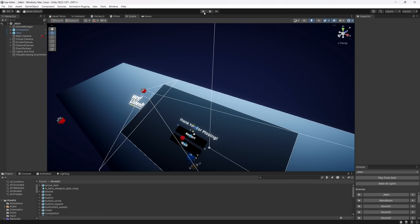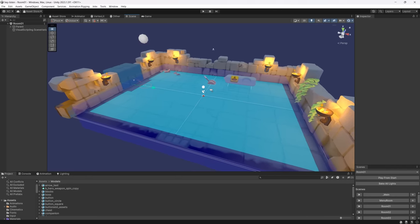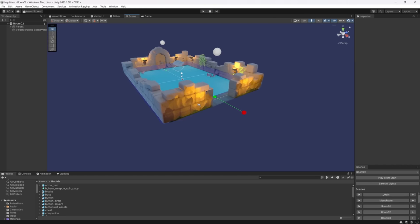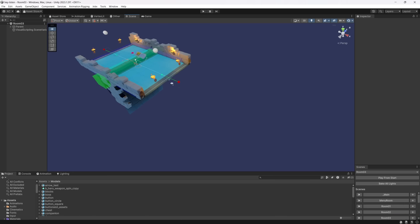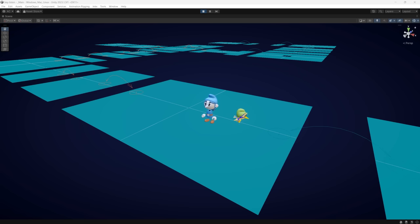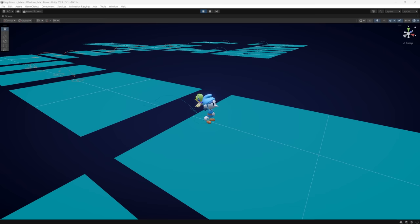On a technical level, this version introduces a room system, allowing each room to be an individual scene inside of Unity, facilitating the iteration process when building layouts. This also meant that the rooms needed to somehow be connected, so the rooms also have a system that uses a navigation link to create a bridge between the surfaces that the hero can walk on.